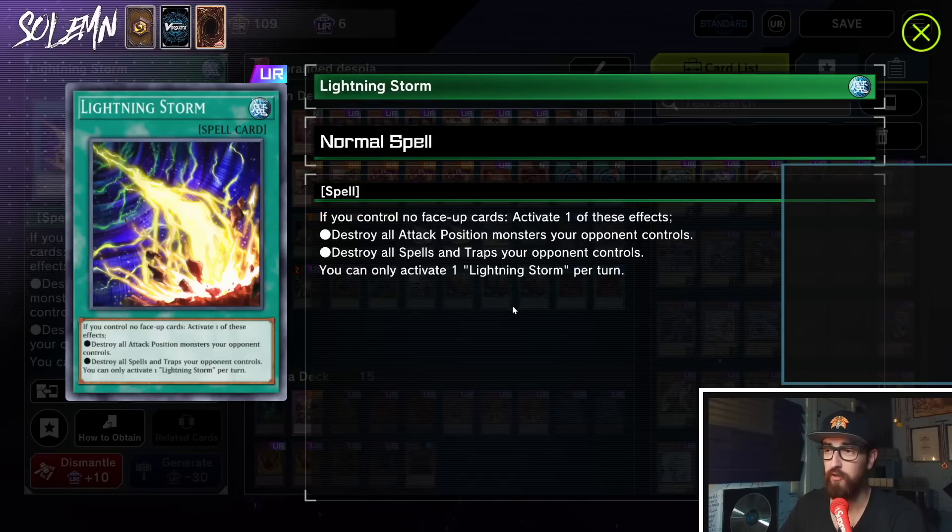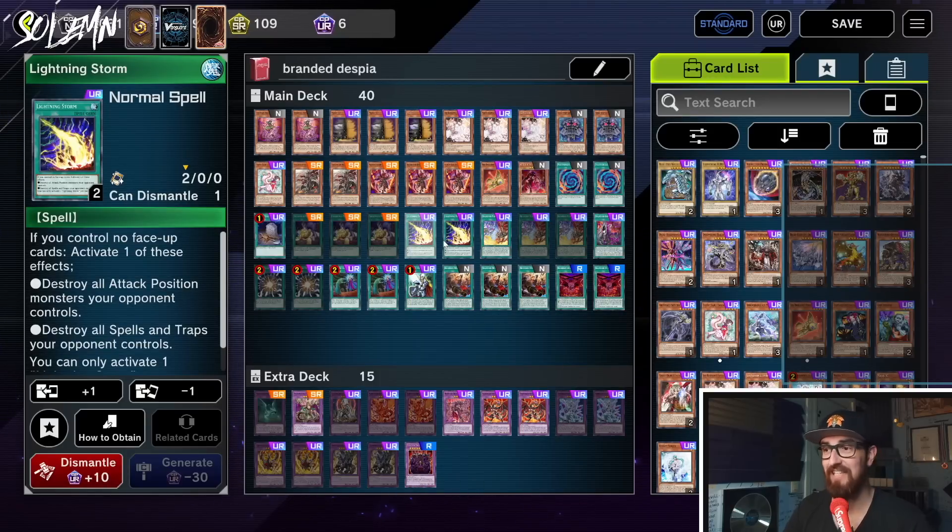Lightning Storm is actually really good against both Swordsoul and Branded Despia. When Swordsoul players stop making Baron and start making Xixing, you could just Lightning Storm Xixing plus Xiao Long and the whole deck falls apart. If your opponent is playing Branded Despia and you Lightning Storm their Branded in Red, they don't really have much interruption left. So for the first time in a while, playing backrow removal isn't actually that bad — Lightning Storm hits both the meta decks and the off-meta decks.